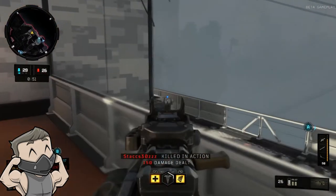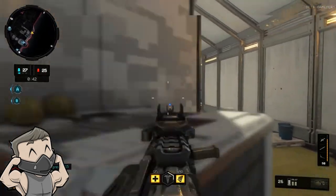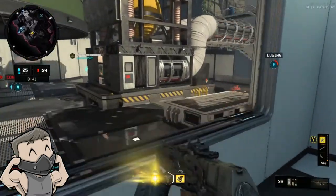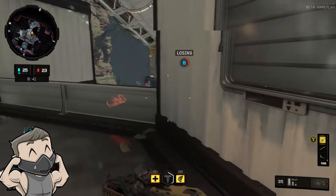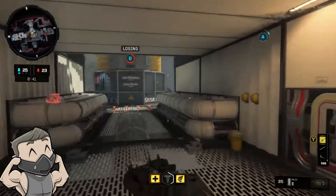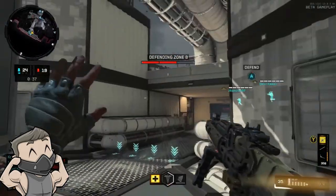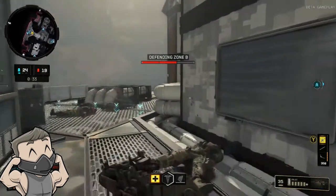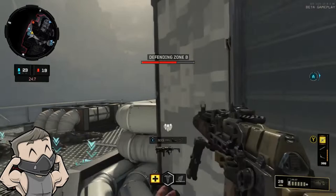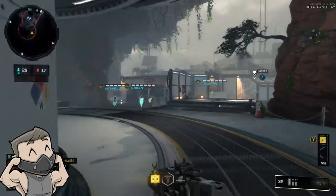After the RCXD we have the UAV. Everyone knows what the UAV does — it identifies where players are on the map for a brief time. In this game where fog of war is a big deal, it's really nice to have. It costs 550 without the Comsec device and 400 with it. I definitely recommend it, especially since the only real counter is Ghost or Dead Silent. I always had a UAV ready on all my classes.